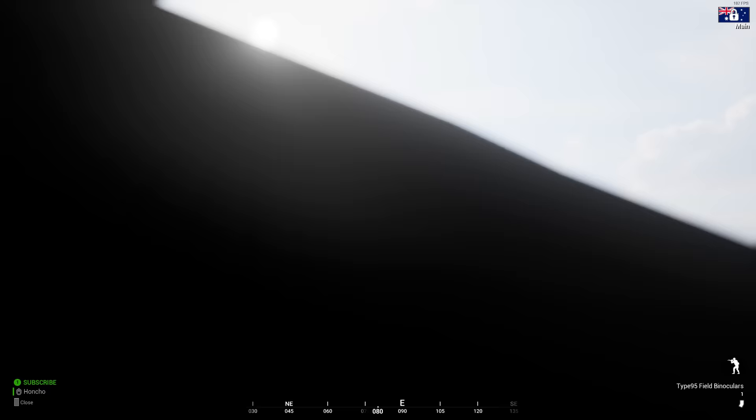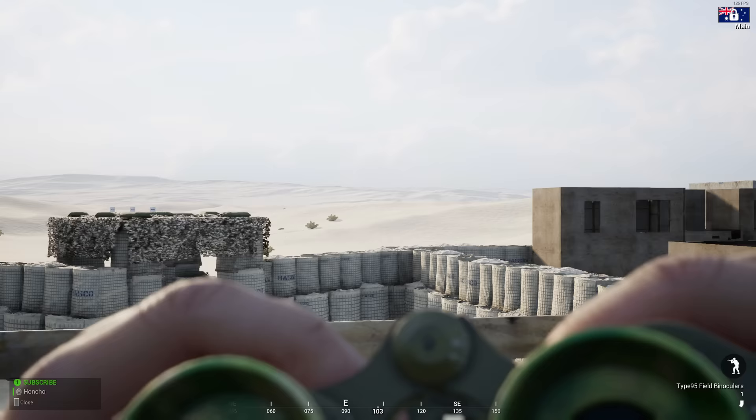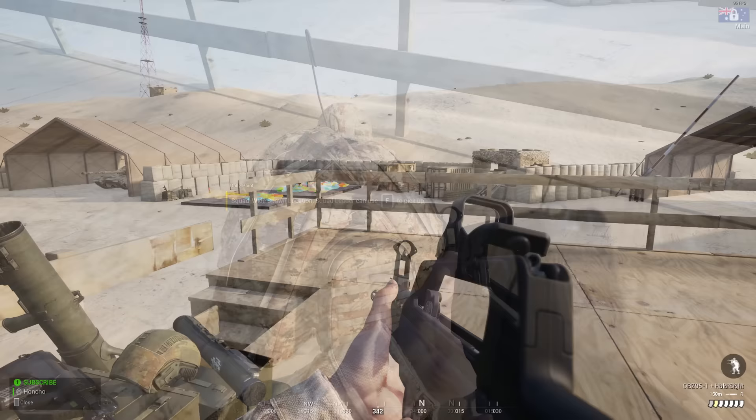These Type 95 field binoculars look like they are straight out of Wish.com. I honestly cannot stop chuckling when I see these — man, that is a bold colour choice. They run the usual stadiometric rangefinder, which is at 1.7 metres tall, which is your average male height. Your allies display the PLA camo on them, and I have to admit I really do like the Chinese camo — it would definitely be a skin I would buy on CS:GO.